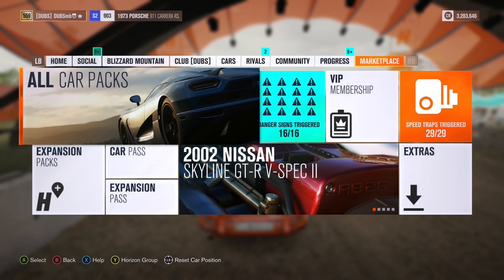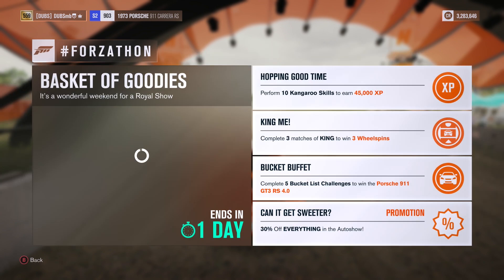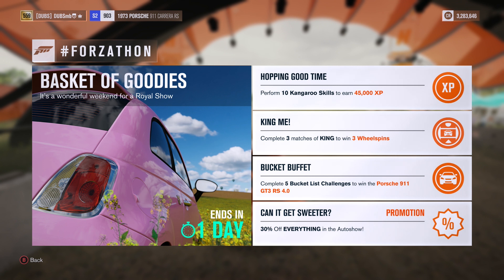You may be wondering, that's not really that many Porsches for a Porsche pack — and you are correct — but this is where Forzathon comes in. They're going to continue to give us, I think, an extra four cars with these events. As you can see, with the bucket buffet, we complete five bucket list challenges and we get the Porsche 911 GT3 RS 4.0. I think this is like a 2011-2012 model 911 — a 997 facelift. So I'm going to go ahead and do these.